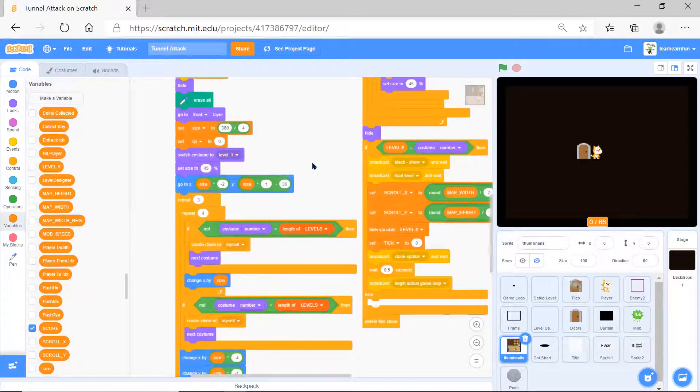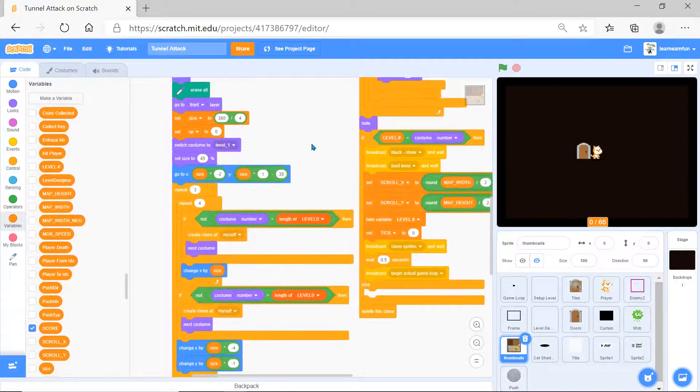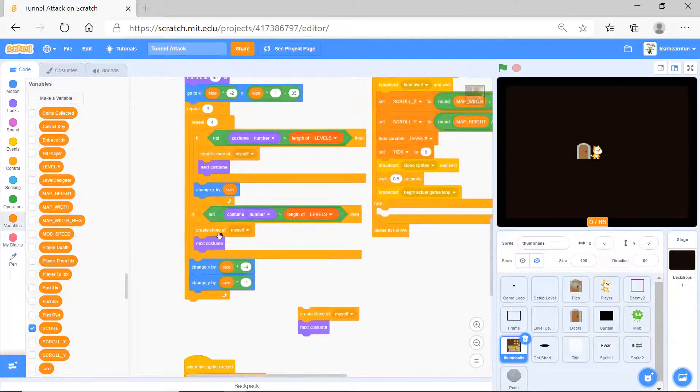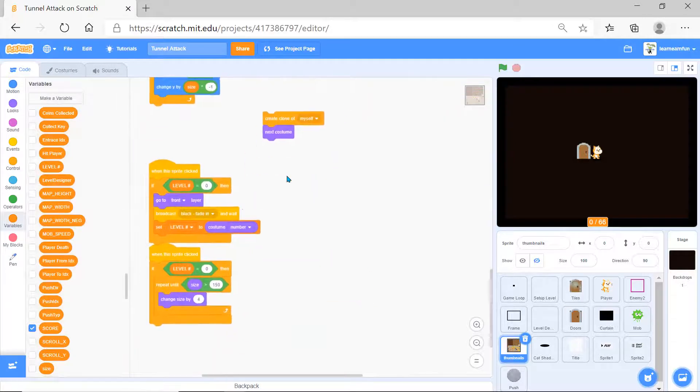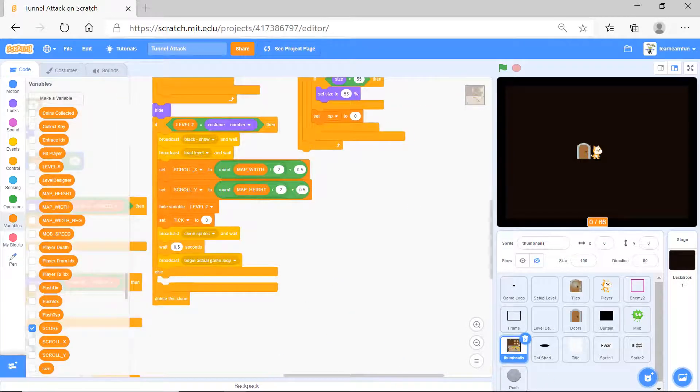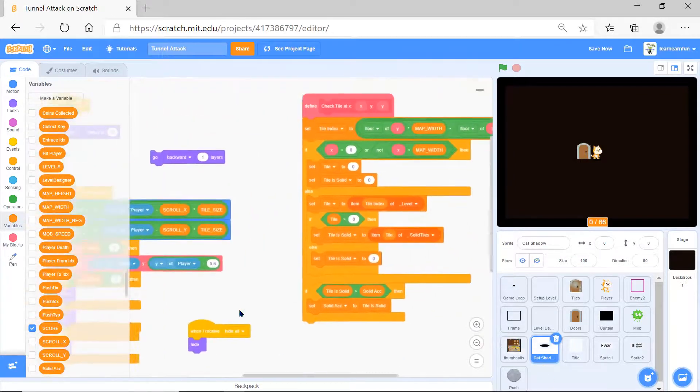There's a broadcast 'hide all' - it hides, erases all, goes to front layer, sets variables, repeats that many times, and checks if costume number is the length of levels. It checks if it's proper or makes it proper with conditionals. When the sprite is clicked, it goes to front layer and sets level to costume number.